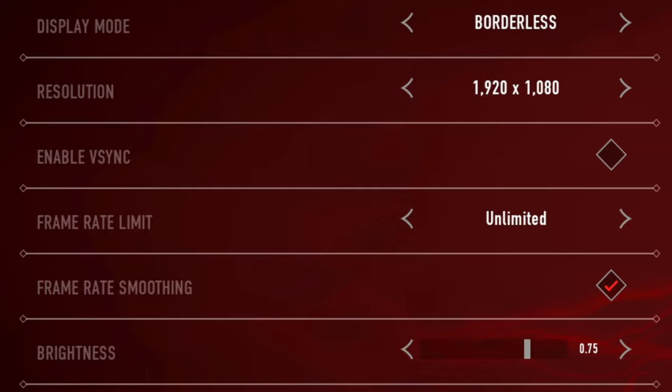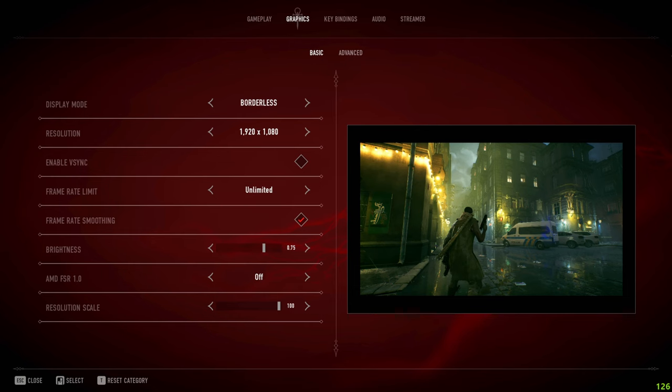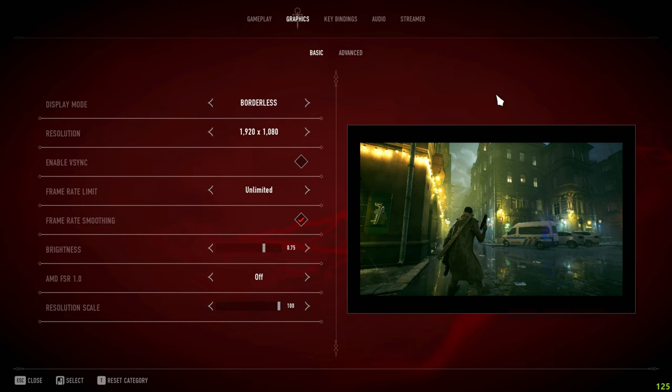Turn V-Sync off because it gives you fewer frames when enabled. For frame rate limit, match it to your monitor's refresh rate — 60Hz set to 60, 90Hz set to 90, 120Hz set to 120, and so on. If your monitor is higher than 144Hz, set it to unlimited.